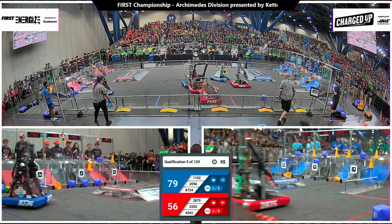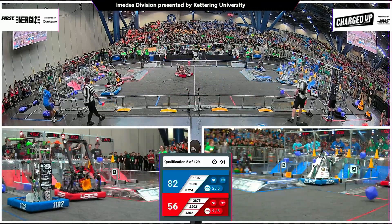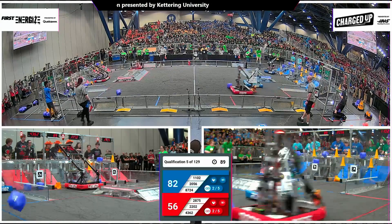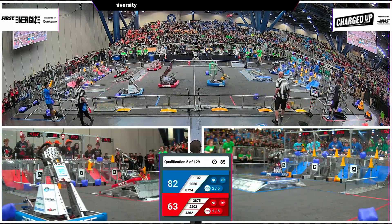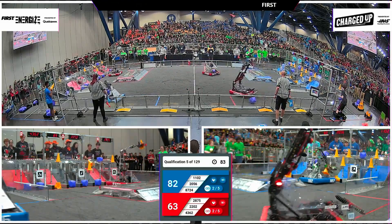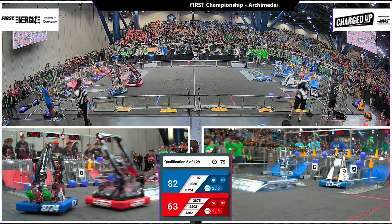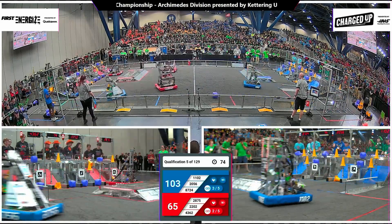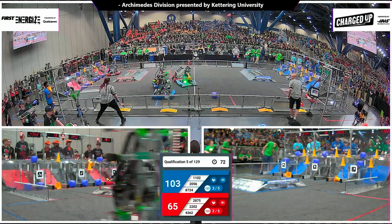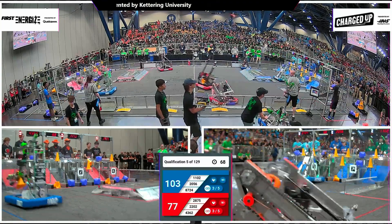Already both alliances have that cooperation bonus engaged here, reducing the amount of links they need to 5 for the ranking point. And 43-62 continues the scoring with our Alliance partners out of Brookfield, Wisconsin, heading back into their community here. Filling up that Hybrid row, pop up and in 43-62. The Gems will get that cube placement up high as Red has filled up the Hybrid row.